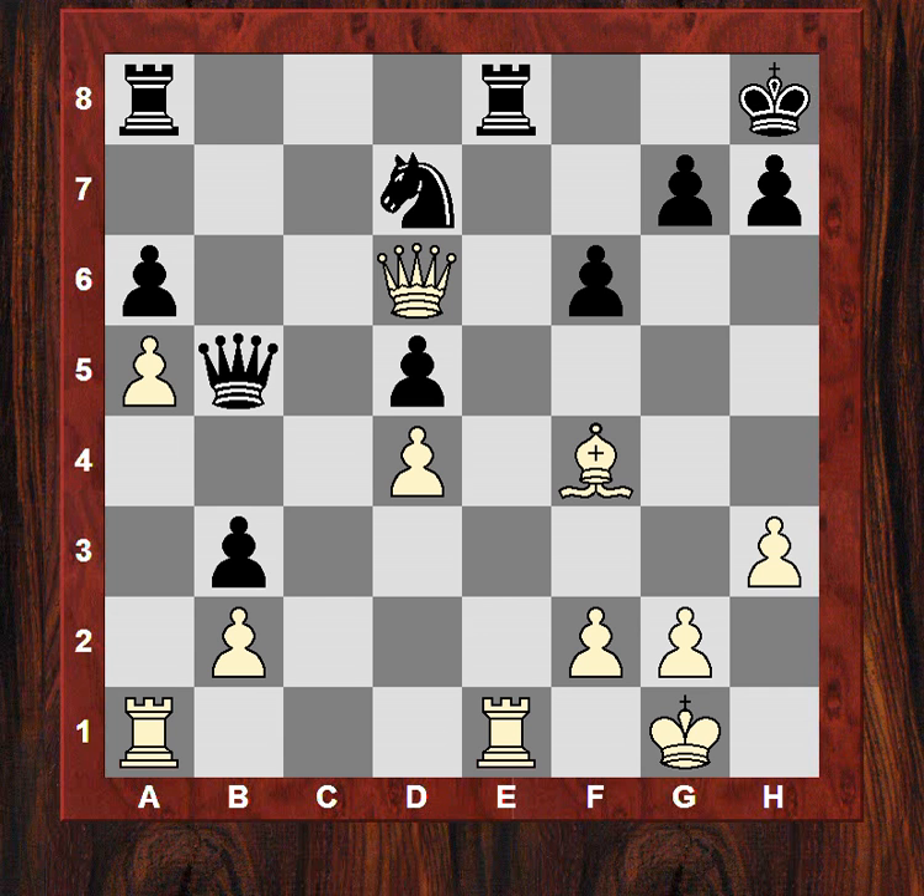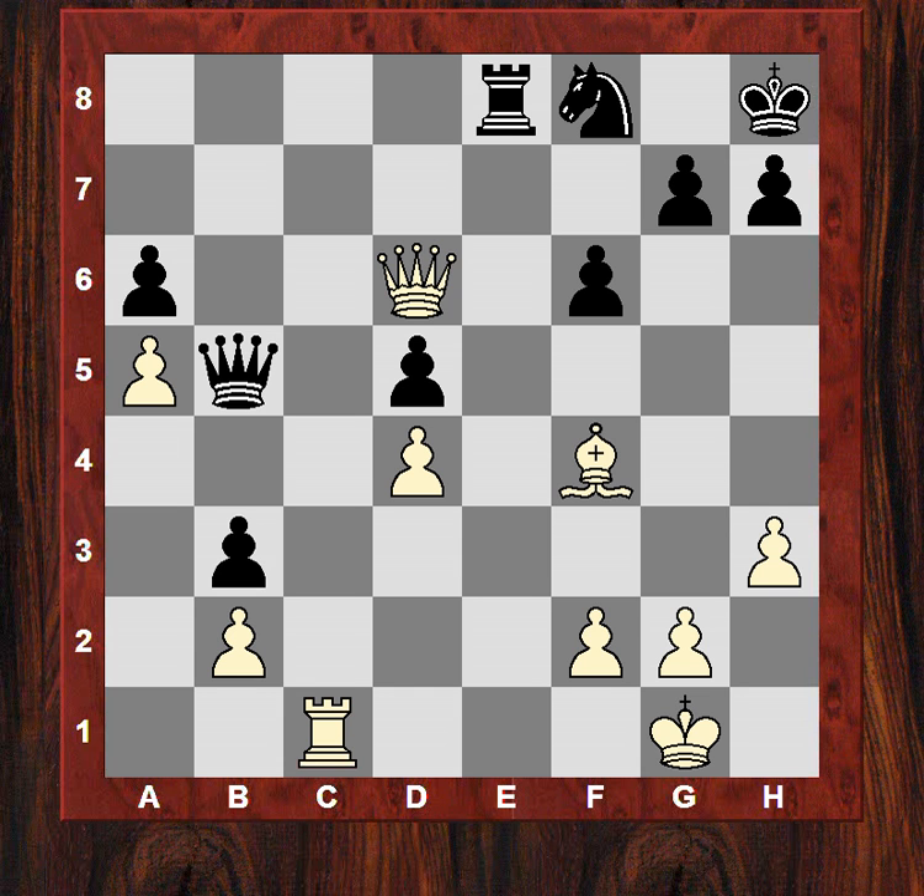Black can't just take and take here — he's tied down to d7 at the moment. He plays Rxac8 and now white trades on e8 and plays Rxc1. It looks a little bit unpleasant for black. White seems to have carved out a small advantage after all that complex stuff. Black plays Nf8 and Qb6, making use of that advanced a-pawn. Qd3 and now a very powerful move — Qc6 putting pressure on d5 and e8.